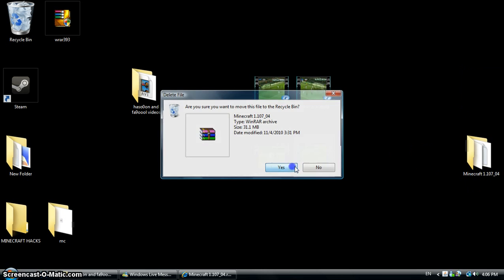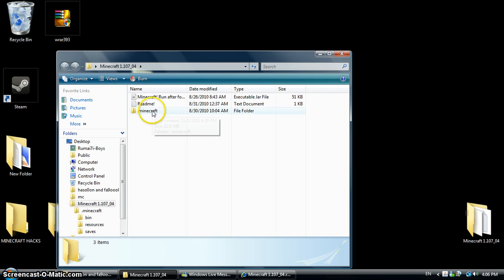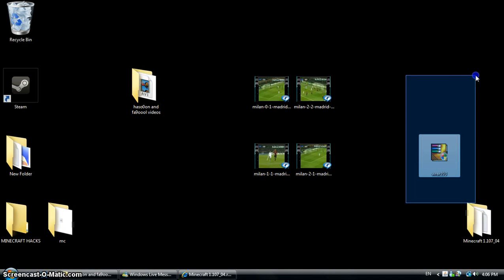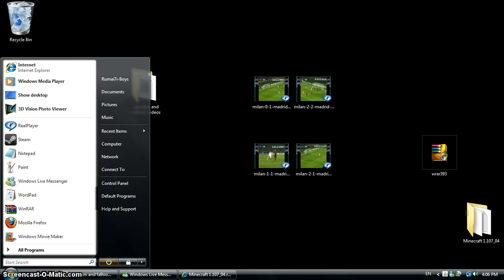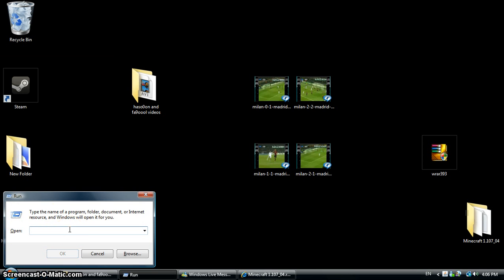The RAR will look like this. You right-click on it, extract files, and you get a folder like this. Open this folder — you'll see Minecraft readme and Minecraft run. You also need another RAR; it's really important for the alpha game.